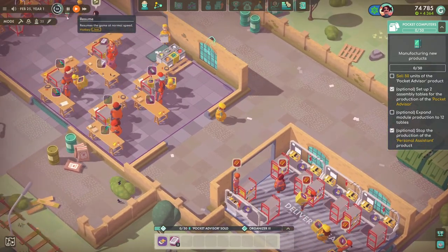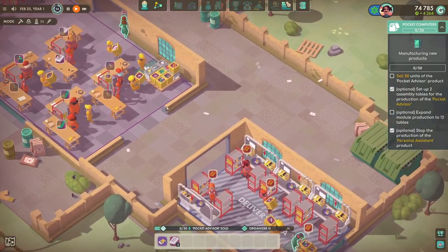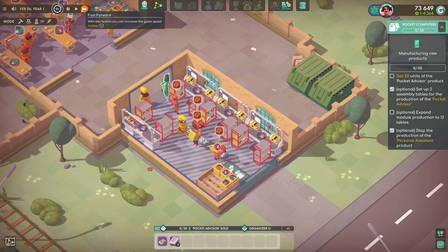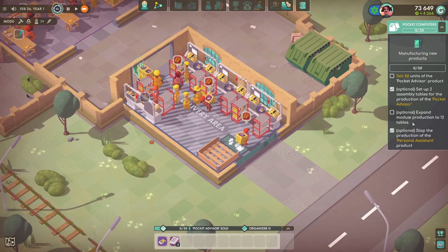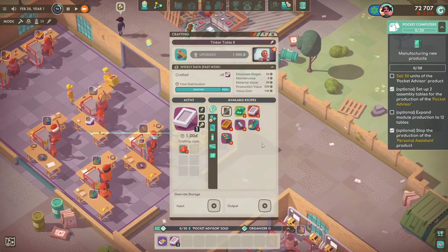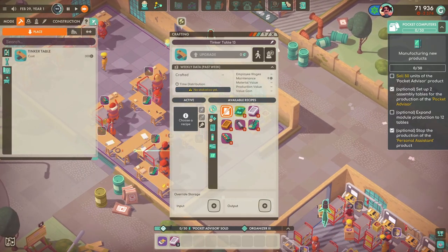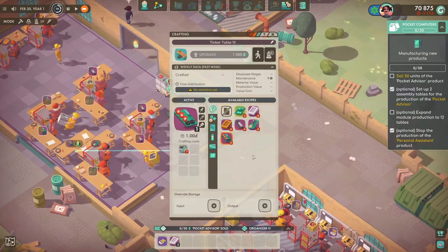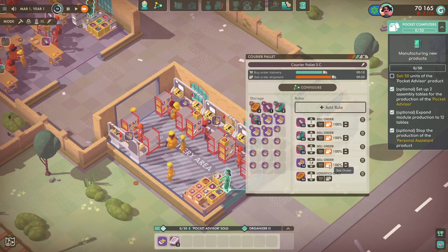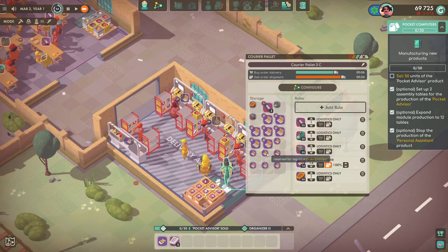Ideally we want to be making quite a lot of these every week. That courier placement isn't in an ideal place — I'll move it down there. They were going round the building like that, but if we can get them through it, it's going to be quicker and we'll get stuff over faster. I did say I was going to get some more employees on there. Expand module production to 12 tables — how many have we got? Counting up, we've got 11. I'll change that to that, that to that, and then we'll add one more table in. We'll see how many this gives us every week. We just want to get these pocket advisors out and sold.